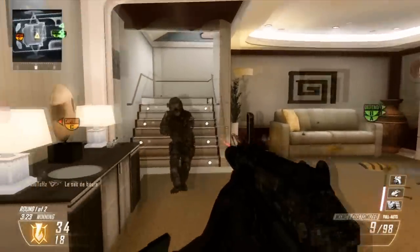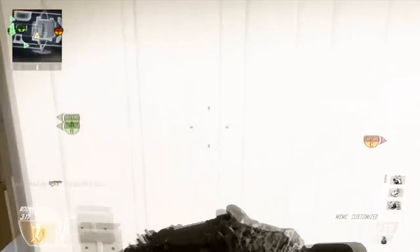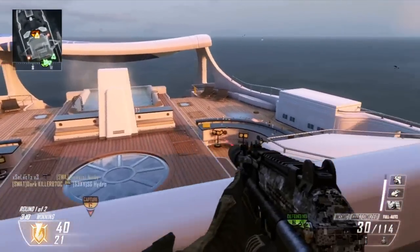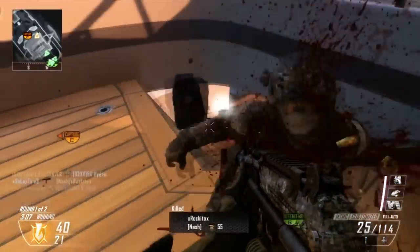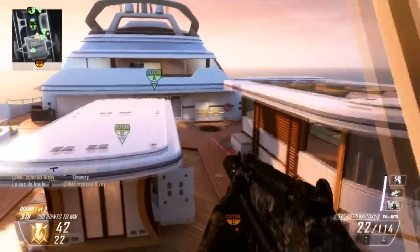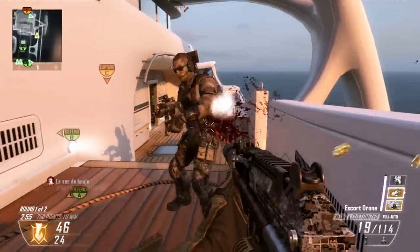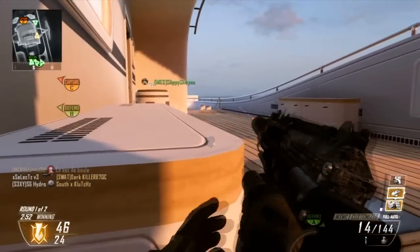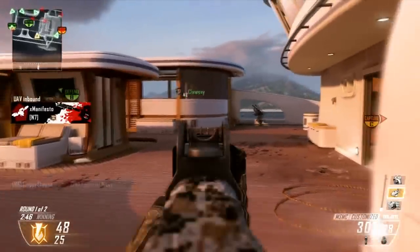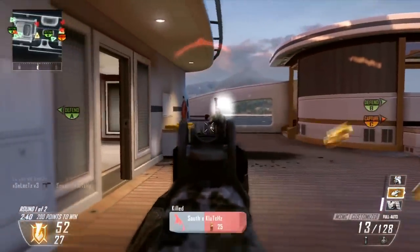I'll go through my setup and tell you what you should have. I'm using the MSMC — I'm going for the gold camo on it and I only need about ten more headshots. I'm using three attachments with the Primary Gunfighter wildcard, which allows you to have an extra attachment. My three attachments are silencer, laser sight, and stock.